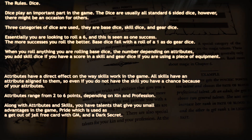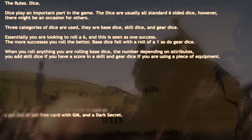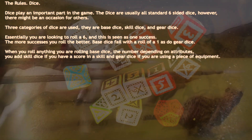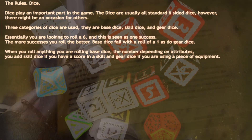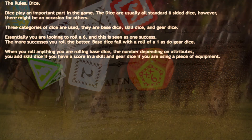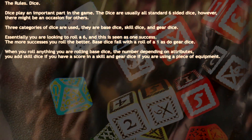The rules: Dice. Dice play an important part in the game. They are usually all standard 6-sided dice, however there might be an occasion for others. Three categories of dice are used: base dice, skill dice, and gear dice. Essentially you are looking to roll a 6, and this is seen as 1 success. The more successes you roll the better.